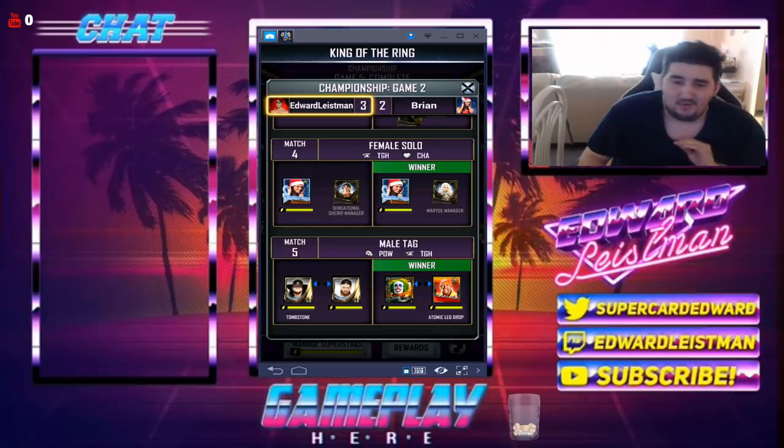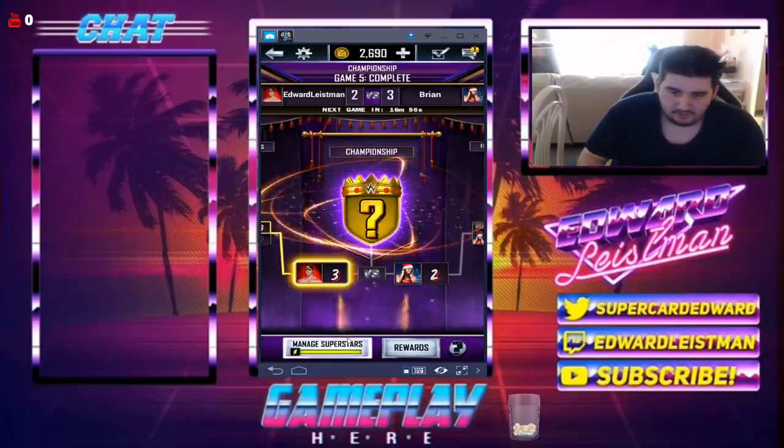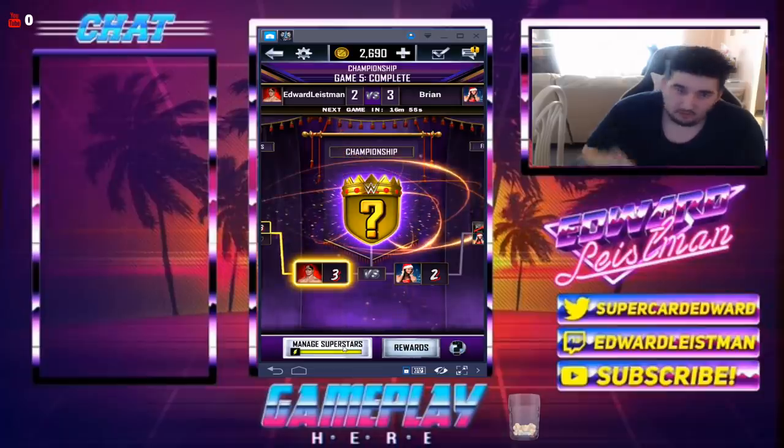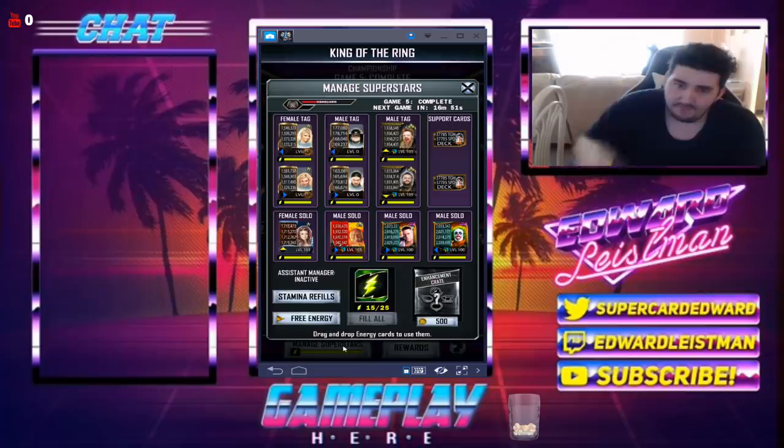It is a crappy coin flip, just so you guys know. His LMS cards are in the four or five hundred range, so it's kind of hard to judge, but as long as I make the right calls I think we should be fine. We might even get five King of the Ring rewards in this video, but we'll have to wait and see.